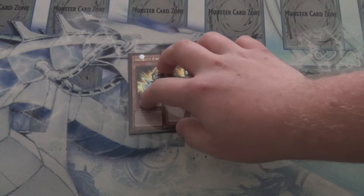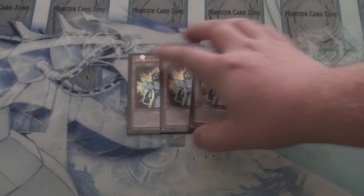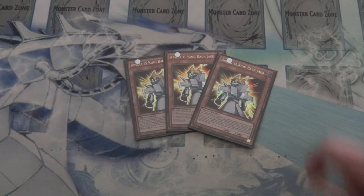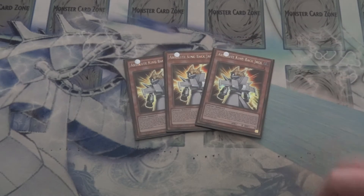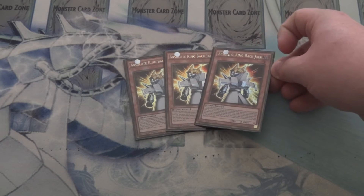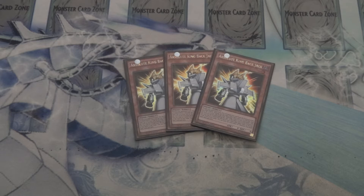Then for one of the other key cards, we've got 3 Absolute King Backjack. Now obviously since this is a Convulsion of Nature deck, it's basically a deck where you have to know what's coming next. So with Absolute King Backjack, it gives you a lot of knowledge power for that. In Kogurasho's build he uses 2 of these; I decided to up that to 3 just because of my slight variation style — I always like knowing more often what is out there.